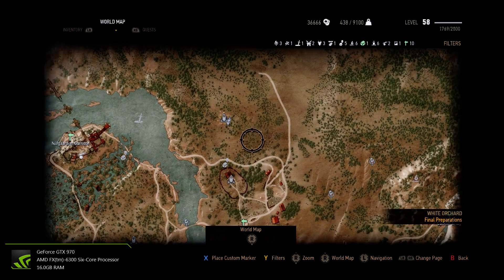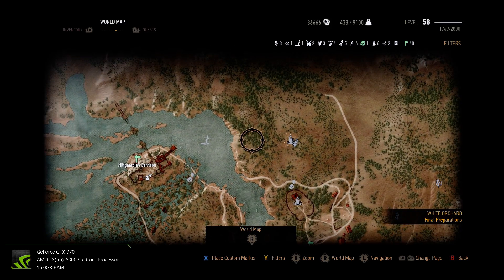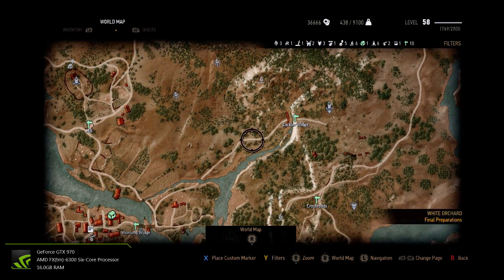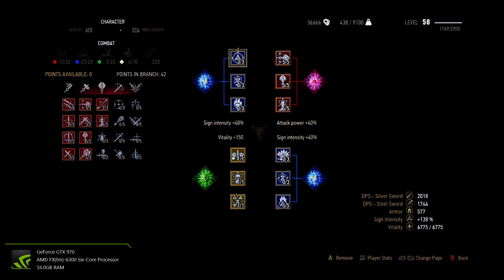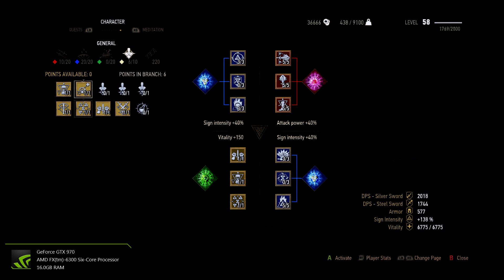My second recommendation is that when you start the game, you'll end up in White Orchard. There are at least five or six Places of Power here, so that's five or six different character attributes that you can pick. I can't stress enough that the single most important one from the very start on Death March is that you pick Rage Management — if your current stamina level is too low, signs can be cast using Adrenaline Points. That should be the first, or at least one of the first two, character attributes that you pick.